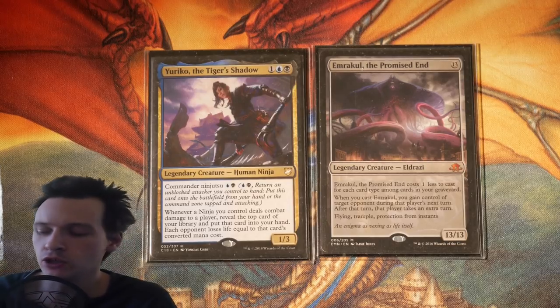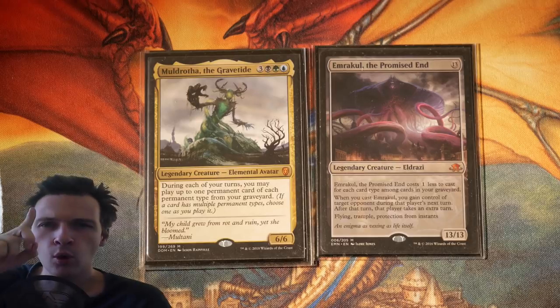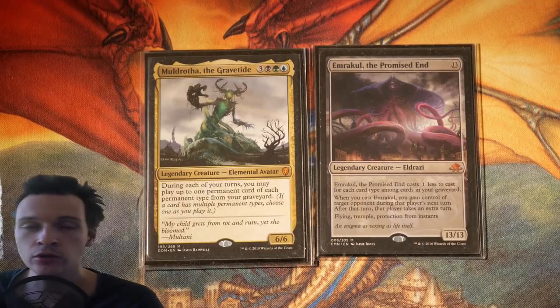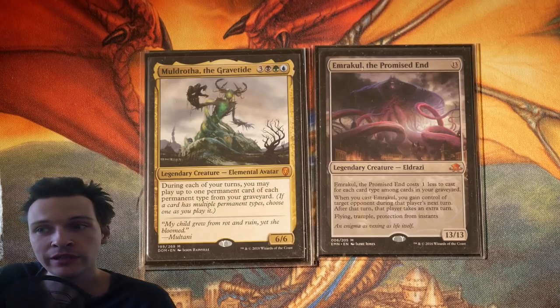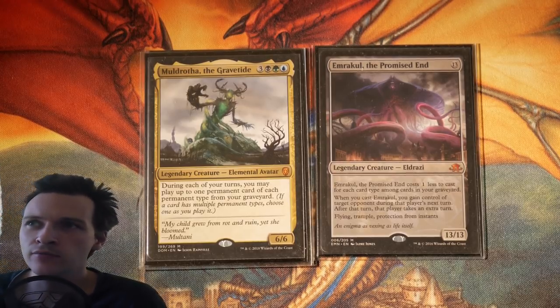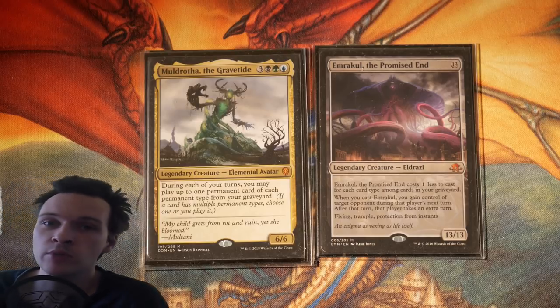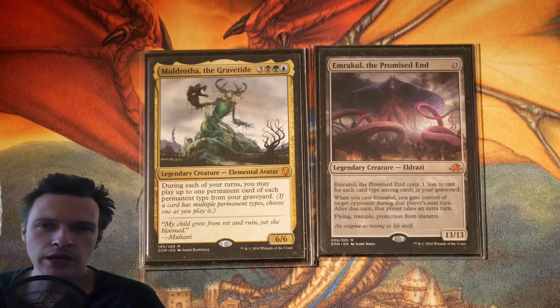A commander I think could actually perform this deck quite well is Muldrotha the Gravetide. They have one thing in common: Muldrotha enjoys different card types, and Emrakul also enjoys different card types. In Muldrotha's case, you could cast Emrakul from your graveyard — build a deck that puts cards into your graveyard throughout the game to eventually reduce Emrakul to a CMC of 6 or maybe even 5 with some tribal cards. Then you could sit there sacrificing Emrakul, recasting Emrakul, and have a really annoying, powerful Muldrotha grindy, control-style deck.